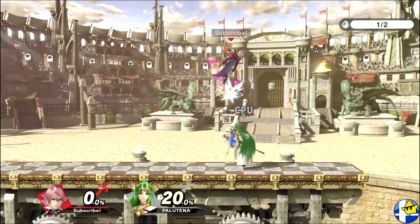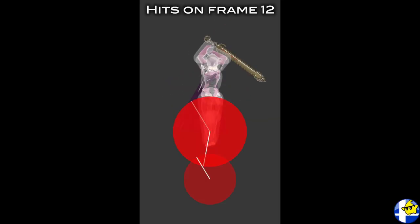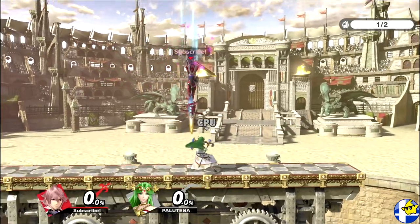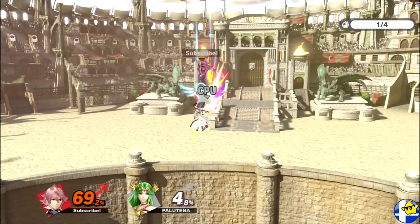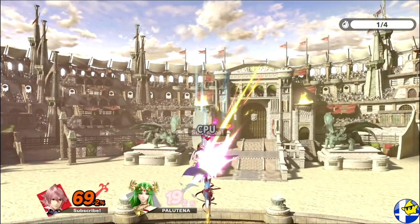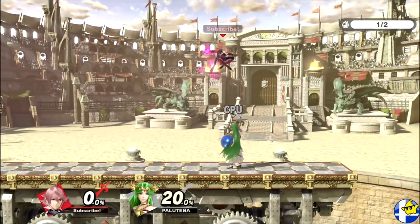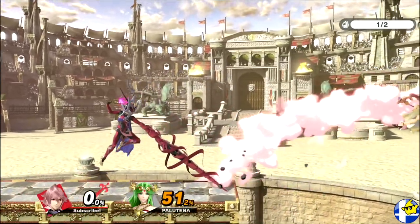Khorin's down air mainly functions as a situational counterattack due to its ability to change your momentum. It's active on frame 12 and is very committal, so it's most often used to punish your opponent's whiffed attacks after double jumping. This move is extra effective when you're in the air as it can deal significantly more damage depending on how long you drag your opponent down for. After about 20% or so, this attack will start setting up for a tech chase, which can synergize very well with side special, but more on that later.